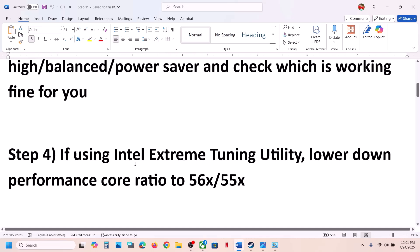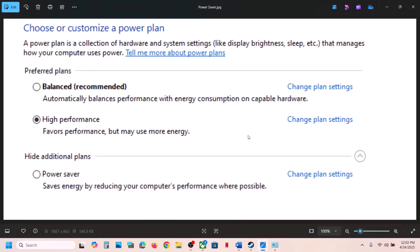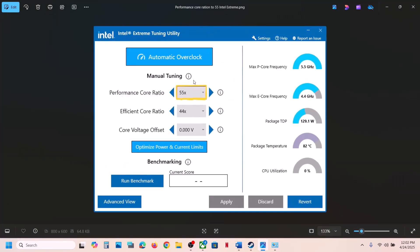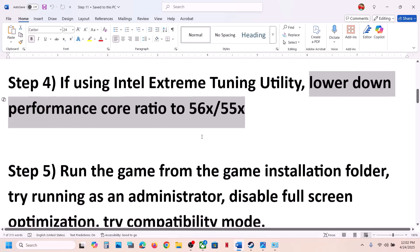The next step: if you're using Intel Extreme Tuning Utility software, lower the performance score ratio — try values like 56, 55, 54, or 53. Open Intel Extreme Tuning Utility, go to Performance Score Ratio, lower it down, and check if the error is resolved.